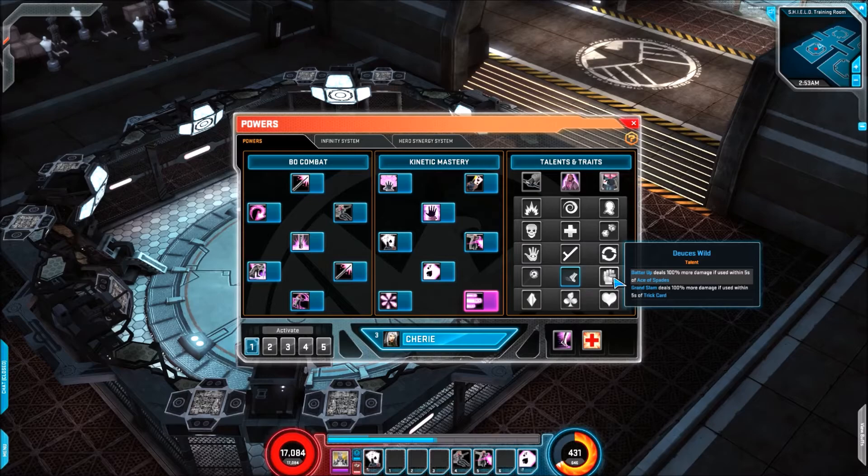The final trait in this line is Deuces Wild — Batter Up deals 100% more damage if used within five seconds of Ace of Spades. That's your hybrid kind of setup skill.